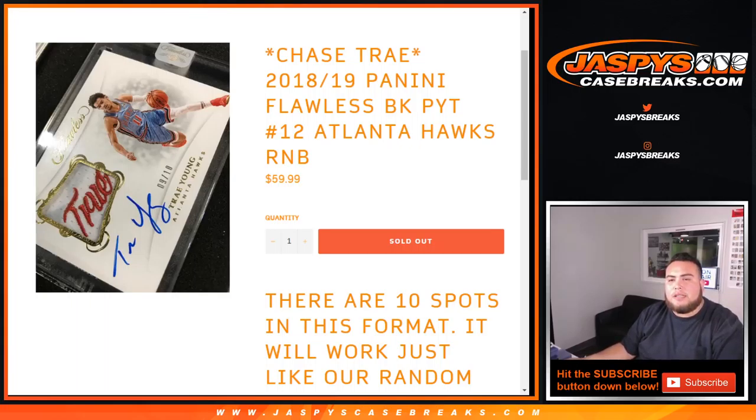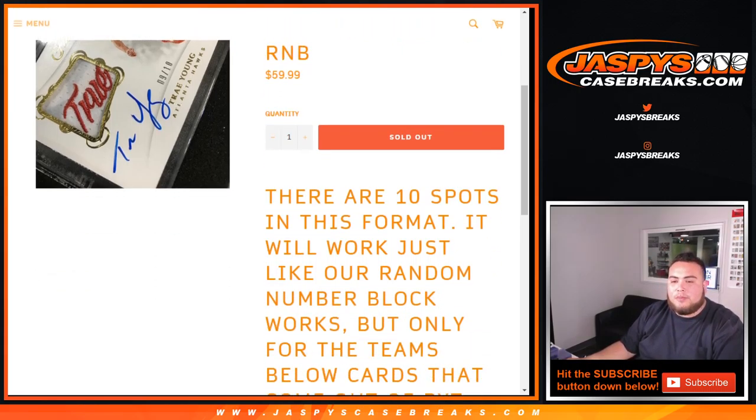What's up everybody, Jason here with JaspiesCaseBreaks.com doing a quick randomizer for 18-19 Flawless Basketball Pikachu number 12. Now this is just for the Hawks, so it works just like a regular number block break, but only for this team.